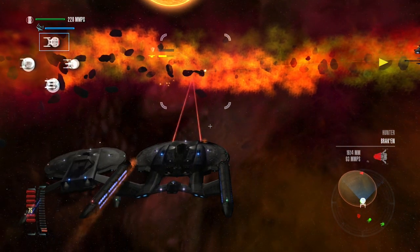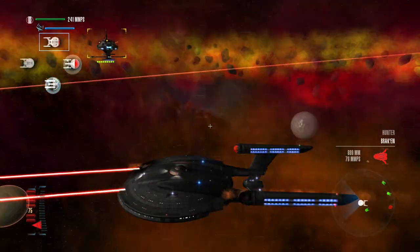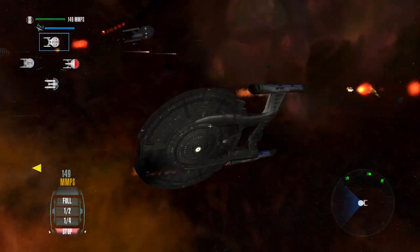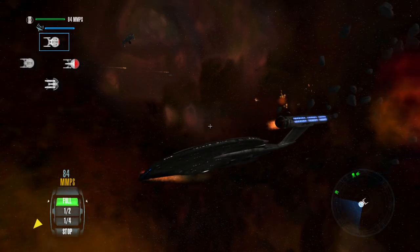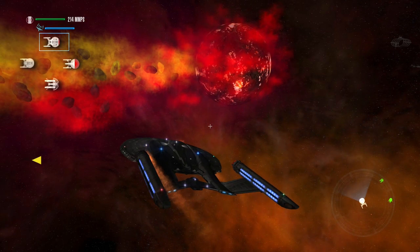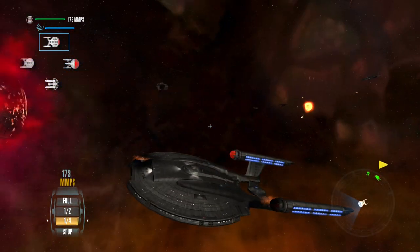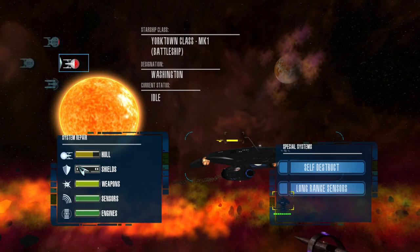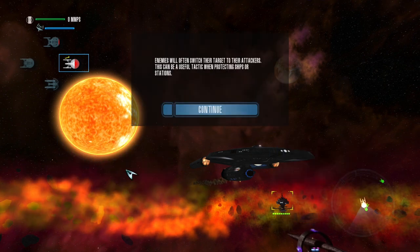Romulan ships, out of the way. Romulan vessel destroyed. Engaging target. Romulan vessel destroyed. Solid two of them taken out at least — I'm getting reports all over that they're being destroyed. I think the Yorktown took a hit from an explosion. Are there any more left? Enemies will often switch their target to their attackers, so if you want to distract an enemy ship, all you have to do is shoot at it once and they'll switch to you — especially if you're trying to defend some other vessel. Useful tactic when protecting ships or stations.